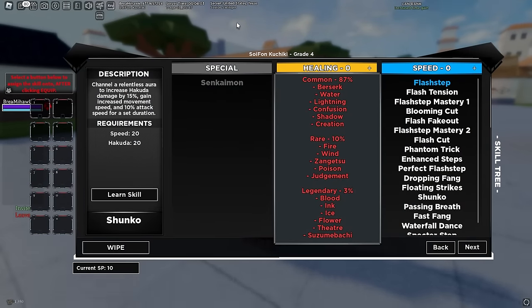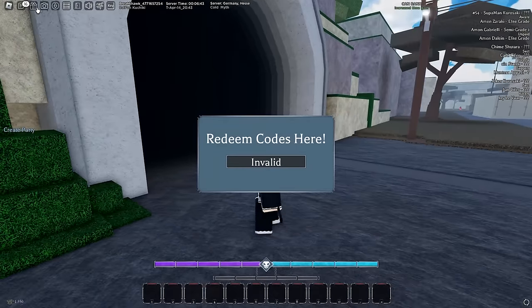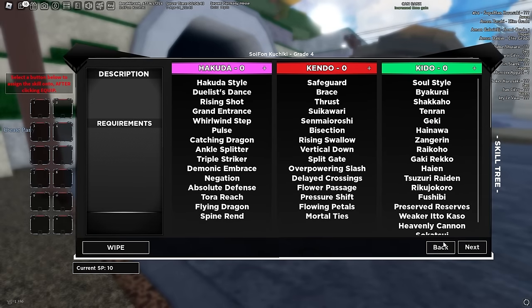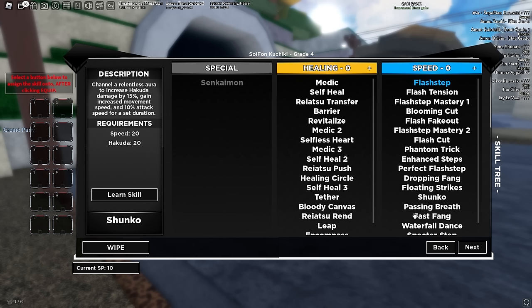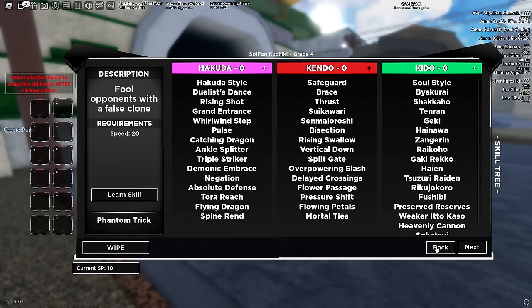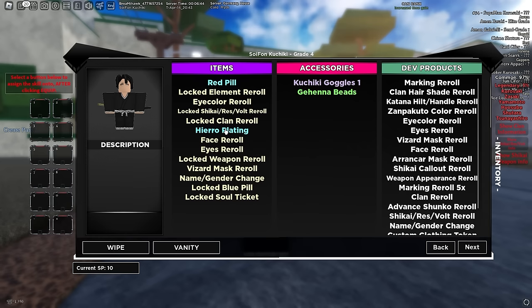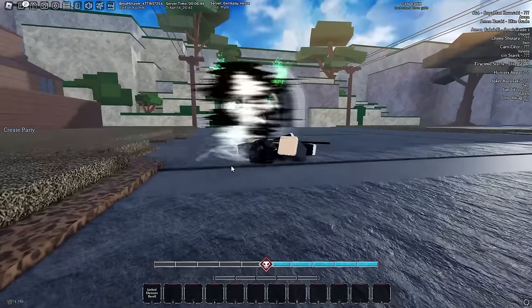Okay, we're in training ranks and I want to get to grade 4 quickly. We managed to get grade 4. Let me put all the codes in. We have to go for a specific build — shunko, I think that's how you say it. Soifon is a shunko user, and I'm pretty sure the only two people who use it are Yoruichi and Soifon. We need a minimum of 20 speed. We get Phantom Trick — all these moves are kind of mid, but we get 40 skill points in. We have 116 element re-rolls, so let's start rolling.